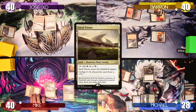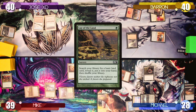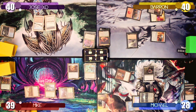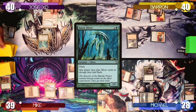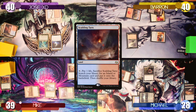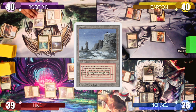Mike plays a Sunlit Triom as his land for turn, taps Llanowar Wastes for one green mana taking one damage, casts Lay of the Land, and searches up a Basic Forest. On Mike's end step, Jose flashes in a Quick Sliver, allowing him to play Sliver cards at flash speed. Jose then draws a card and casts a Diffusion Sliver. He plays a Scalding Tarn, cracks it forgetting to pay one life, and searches up a Plateau. After that he passes to Baron.